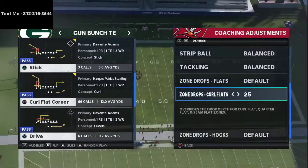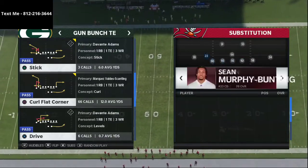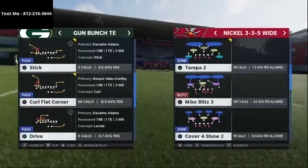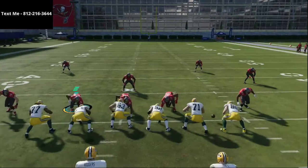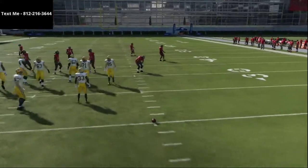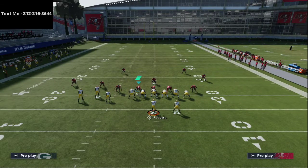First, I'm going to set some zone drops and set up the defense. We're going to come out in Mike Blitz 3 — the most popular defense in the game and the defense I recommend for anyone trying to get better. If you want my defensive ebook, the link is in the description. 335 wide is definitely the best defense in the entire game and it's very easy to adjust depending on what they run.